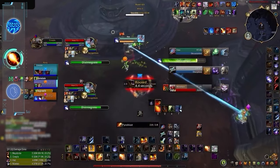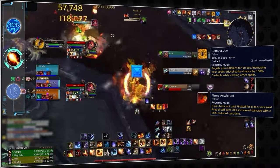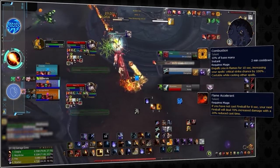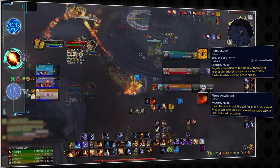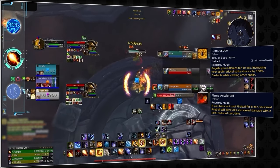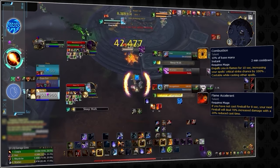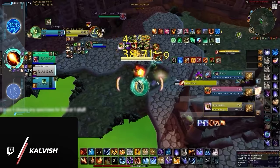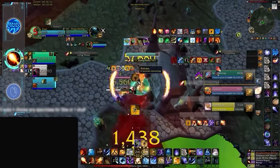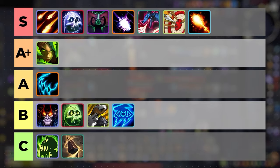Fire Mage is able to massively front-load its damage and scores much better. The burst comes from Combustion, which can even be activated while casting a big Fireball. Mages can then press Fireblast — which is off the GCD — while casting, giving them a Fireball, Fireblast, and an instant Pyro all hitting at the exact same time. This can even be lined up with the newly buffed Living Bomb, causing a massive chunk of damage while building a stacking Ignite dot. The main downside is that it's single-target with a standard build, but most of the damage is instant and hard to avoid. Combustion deserves a spot on the S tier.